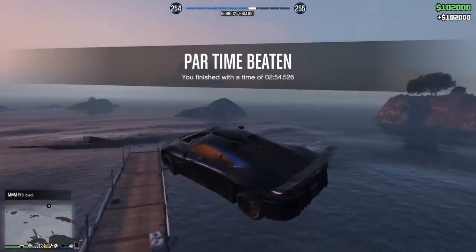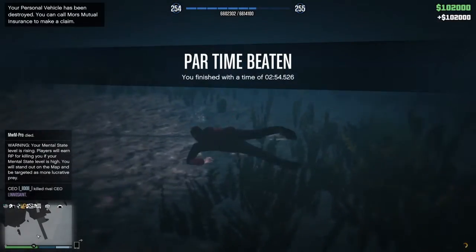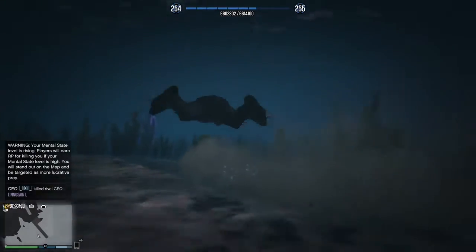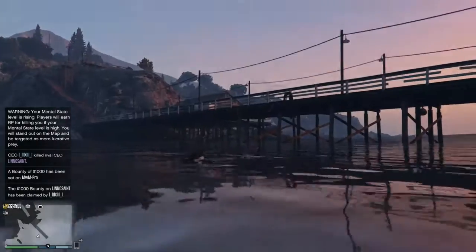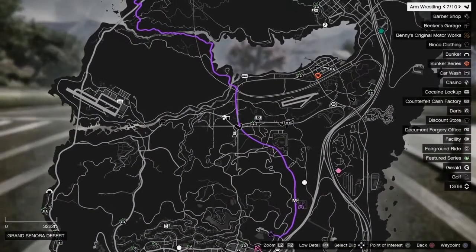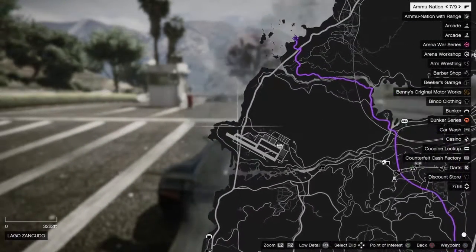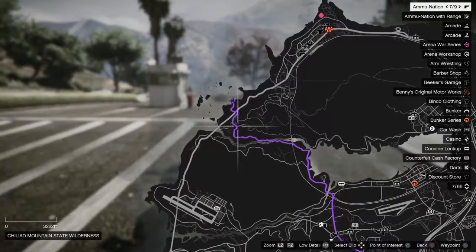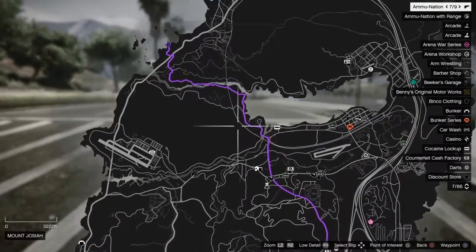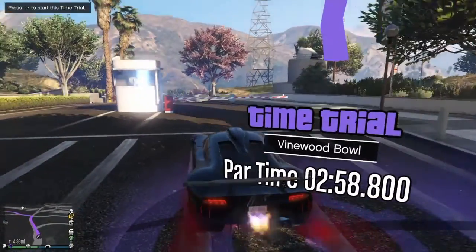Here we go — coming down and just straight off into the water. I jump out there knowing what's coming. I was actually trying to hold triangle but because the time trial is finished it's not going to class it as a reset. This is the other route I was thinking about doing: the clubhouse, turn left, come across and then up. I've been about two to three seconds off when I've tried that route — it just doesn't seem to work for me.